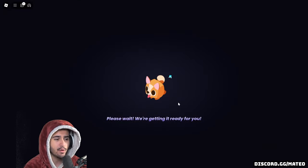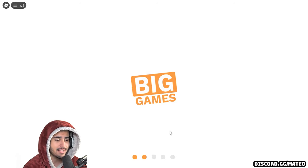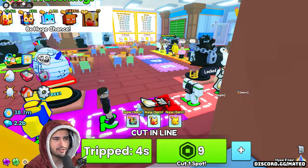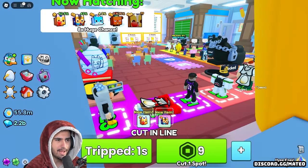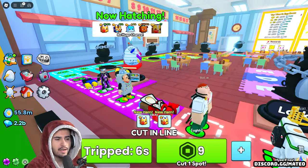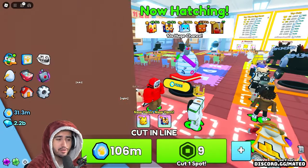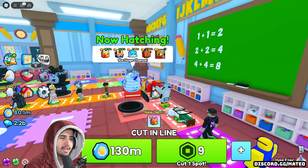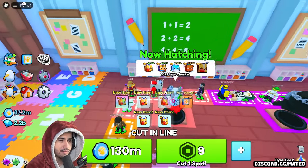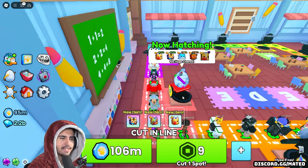If we hop into the stand in line event world, once we load in we're going to be put at the end of the line — it's the exact same thing as last week. Here we are in the classroom. There are a lot more people in line because it's update day, but in the next day or two the line will probably only go to about max right there. Essentially how this event world works is the further you get in line, the more chance you have at opening one of these huges. While you're sitting in line, you're going to be opening pets one at a time — not 99 like in a regular world. Every time you open, you get coins which you can use to cut in line in front of the person ahead of you. Make sure you have auto cut on so you can move further and further up.